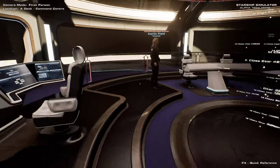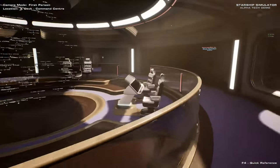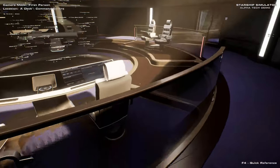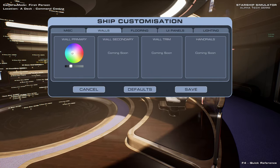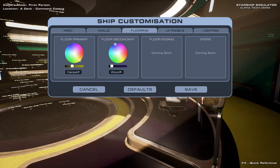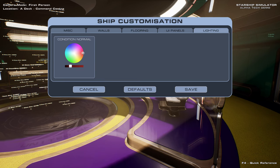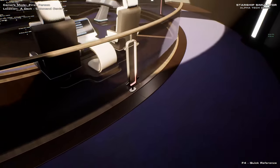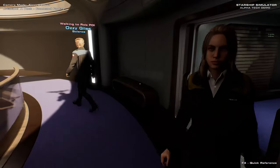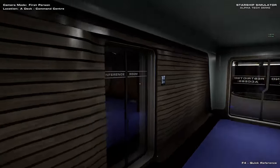I think I showed off ship customization when that got implemented during the last play test. You can see we've got wood grain and carpets. Just in case I didn't show that off — you can name your ship, change the wall colors, change flooring colors and materials. You can change this from wood to resin, for instance, and change your UI panels and lighting. Lighting doesn't change quite as drastically but you can change the color — we've got red running lights here. We're going to cancel that because that looked atrocious.